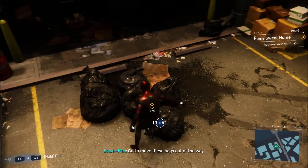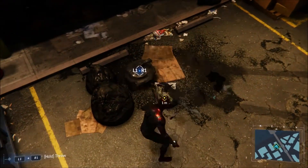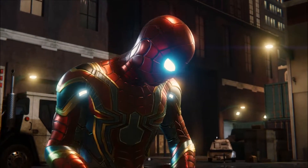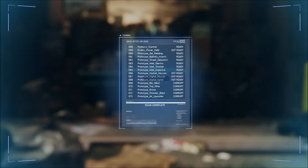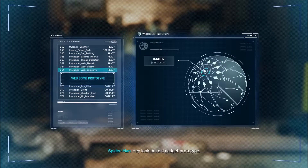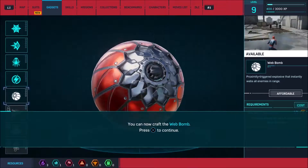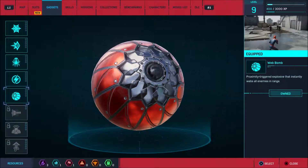There's something there — gotta move these bags out of the way. I think that's it. Please be here — yes! Hope it still works. Phew, looks like everything's here. Hey, look — an old gadget prototype! He's got everything on that one drive. I think I can make this work. Let's craft the Spider-Man web gadget. Yeah, I've unlocked it!